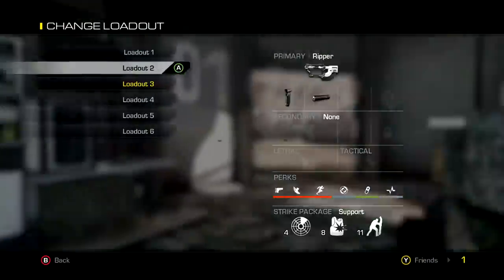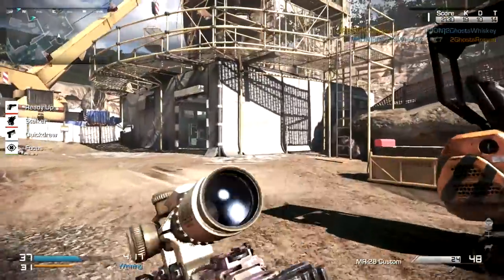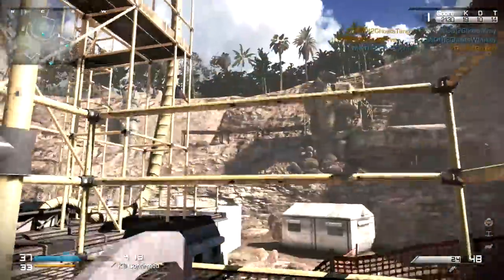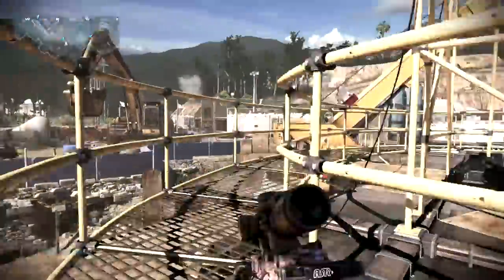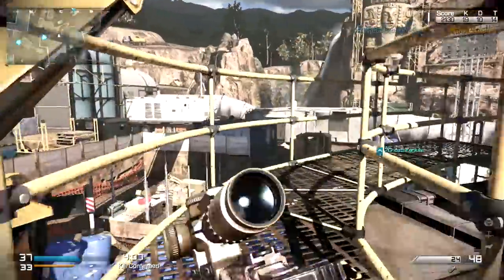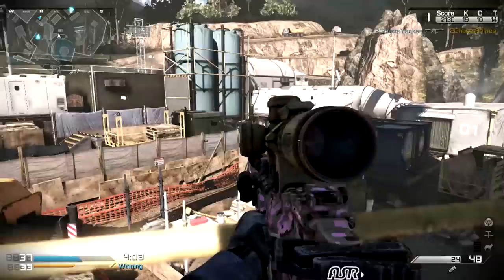I think they played Dome CTF in competitive — you can correct me if I'm wrong. But Unearthed CTF or Unearthed Blitz could be a really, really good map because this map plays excellently 4v4. 6v6 I'm a little scared about, but this played really, really well. I don't see why pros couldn't pick it up and play.